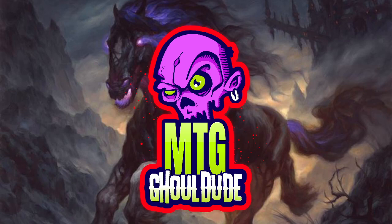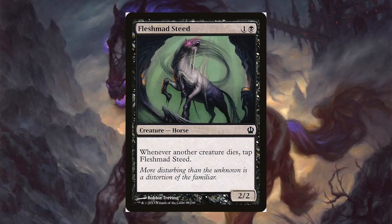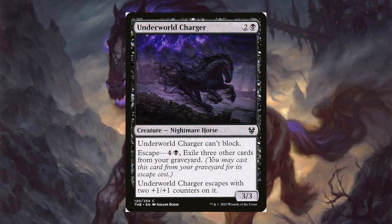Starting off with black: Flesh Mad Steed for one black — it's a 2/2. Whenever another creature dies, tap Flesh Mad Steed. This could go into a tap-ability synergy deck, a 'whenever a creature becomes tapped, do something' type effect. I just now noticed looking at this art — this horse has like six legs. Didn't realize that till now. Theros is crazy.